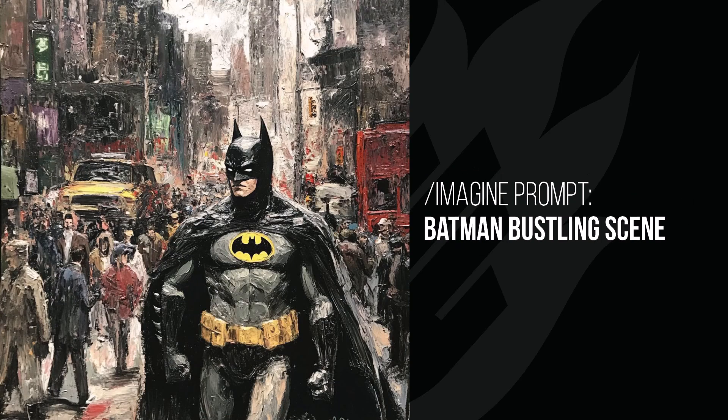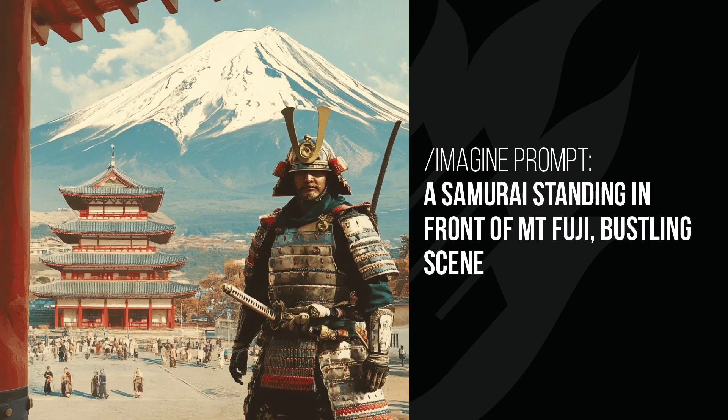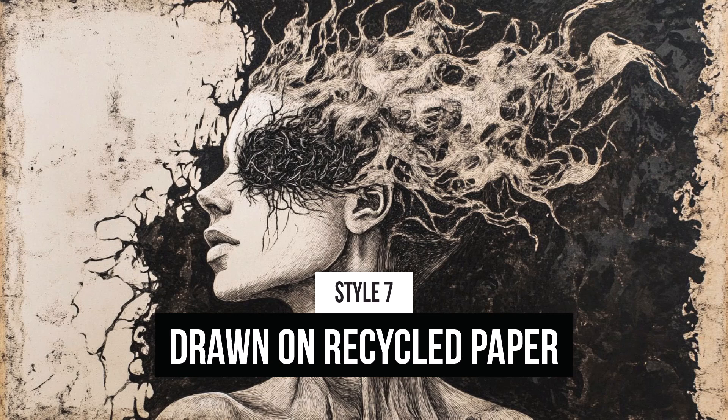The futuristic car usually just frames up on a street, but adding bustling scene puts futuristic people in there — I really like how this image is framed. Batman occasionally gets this rough art style, again in a really busy street. The samurai standing in front of Mount Fuji is posing like a tourist photo — the detail in the samurai armor and colors are really cool, and all the people in the background make this one of the better versions of that image.